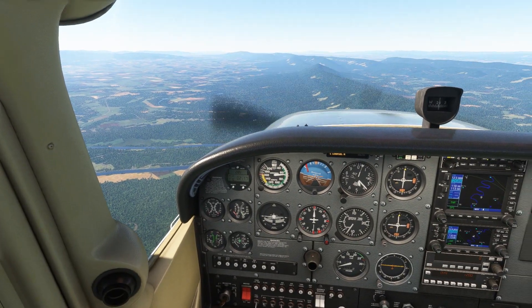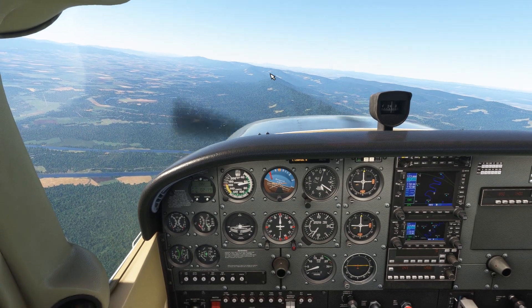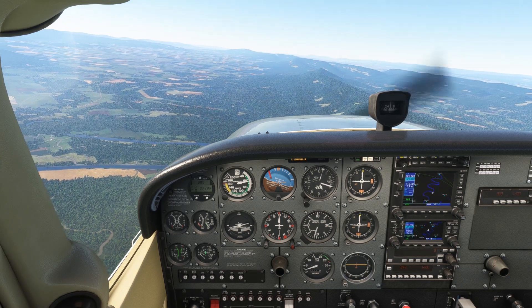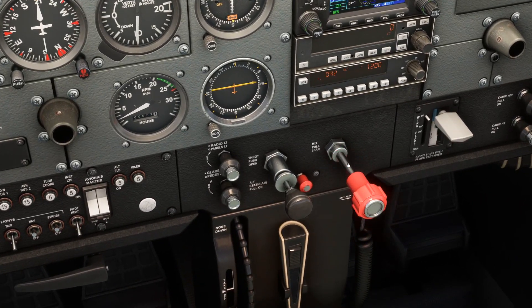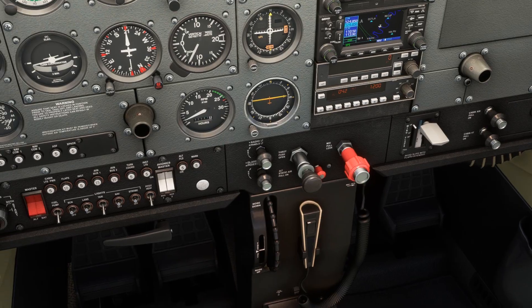The next step in any aircraft is to troubleshoot our engine failure. How we do this depends on the aircraft, but every aircraft engine needs three things to operate: fuel, air, and fire. So we're going to check the sources of all three. Fuel comes from our mixture setting, so we'll make sure we're full rich. It also comes from our throttle setting, so we'll check that.